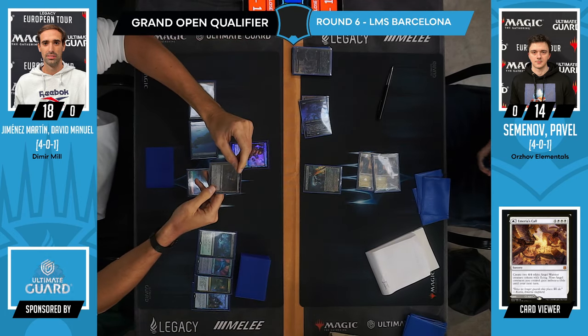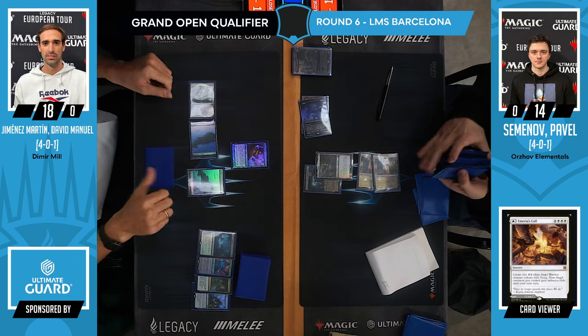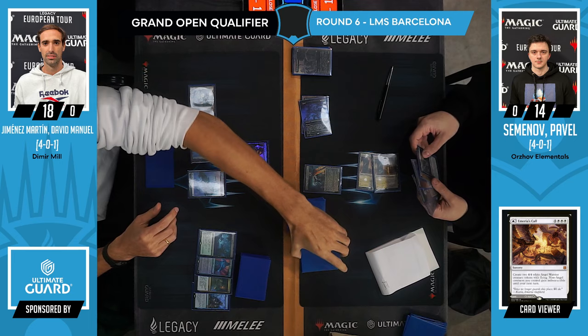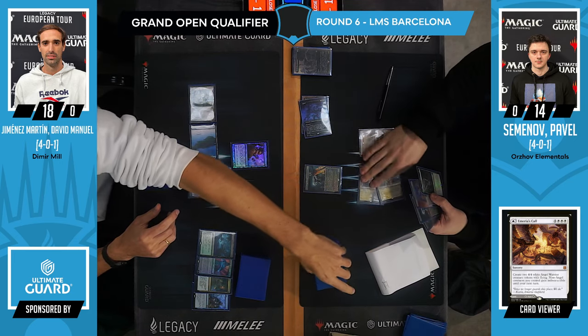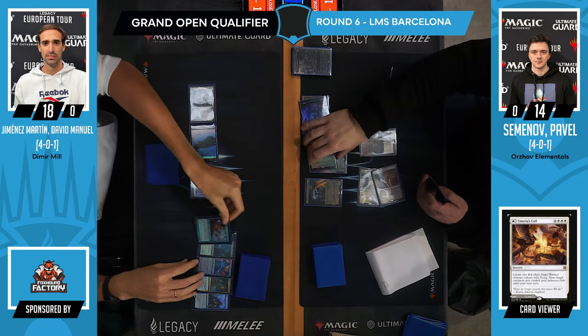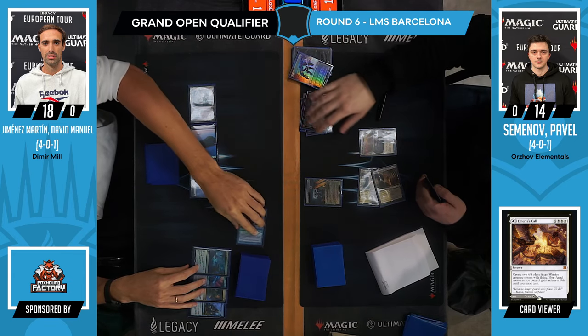This is the way to go to put pressure into this potential Black-White Scam variation. That actually makes sense. Emeria's Call certainly has the other upside that you get to pitch it to Solitude. Whoa, that's aggressive — Solitude pitching Stoneforge Mystic just to get rid of the Crab. That is really aggressive.